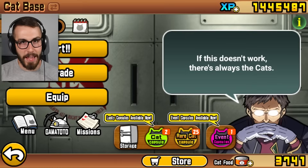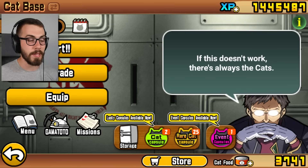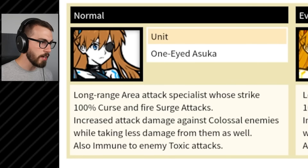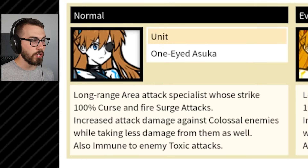Hey guys, welcome back to Battle Cats. So as you can probably already tell, the Evangelion collab is back. They got a couple of new Ubers. The first one is One-Eyed Asuka, a long-range area attack specialist who strikes with 100% curse and fire surge attacks.